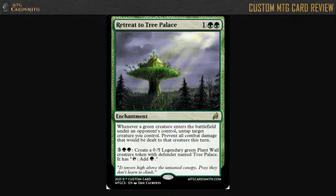Whenever a creature enters the battlefield under an opponent's control, untap target creature you control. Prevent all combat damage that will be dealt to that creature this turn. Then for 5 mana, create a 0/5 legendary green plant wall creature token with defender named Tree Palace. It has tap, add green.